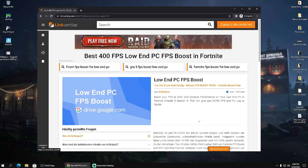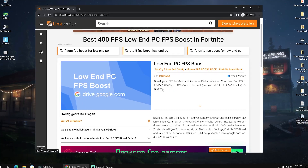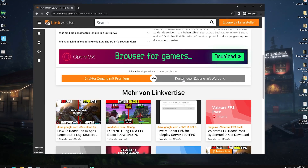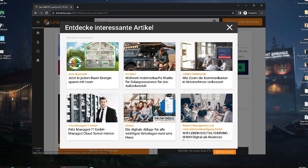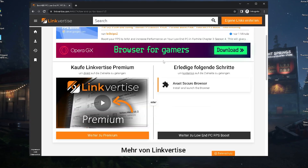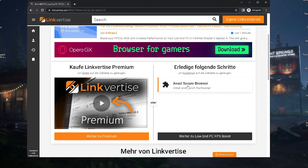Here's the link for my best 400 FPS low-end PC FPS boost pack in Fortnite. All you have to do is click onto this link, scroll down, and it should say 'access for free.' You can watch one or two ads and wait about two seconds — this is just to support my channel — and then you'll have a bunch of tasks to complete in order to get the link.